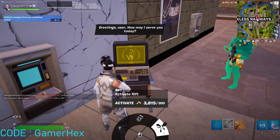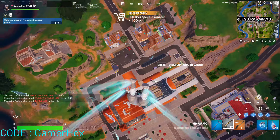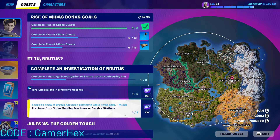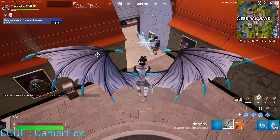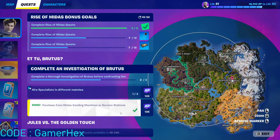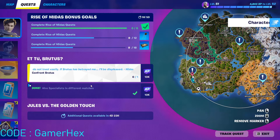As you can see, activating a rift counts — that's two, but we need one more. Two out of three, so let's do it one more time. Activate another rift — and as you can see, three out of three, that challenge is done.